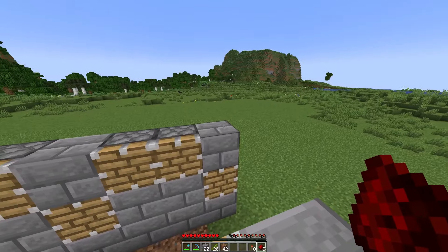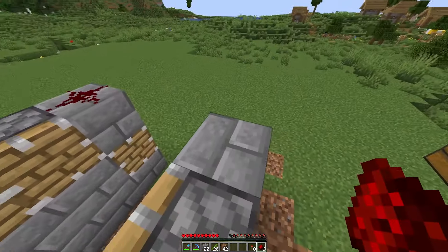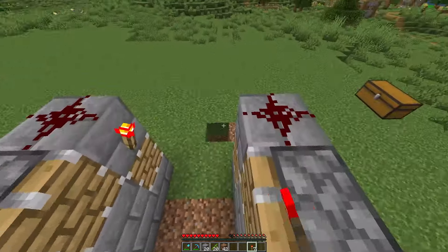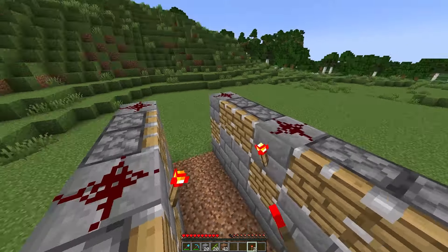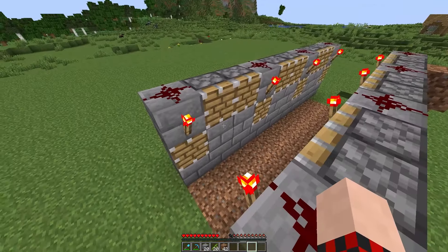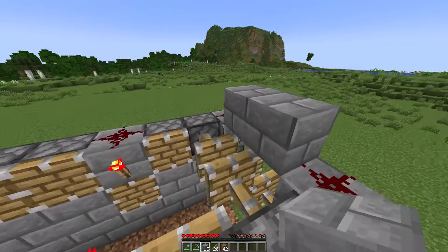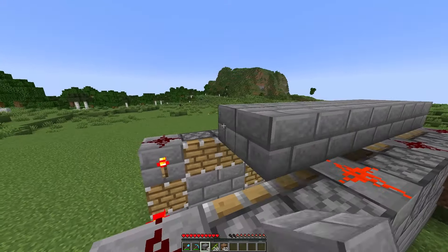Once you finish your farm it should now look like this. Now build a temporary staircase on the back side to get to the top of the farm, then take out your redstone torches and redstone dust. On every single stone brick on top of the farm, place a redstone dust. Then under each of those redstone dust placements, go ahead and place a redstone torch as well.